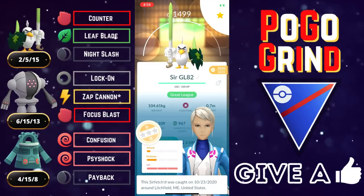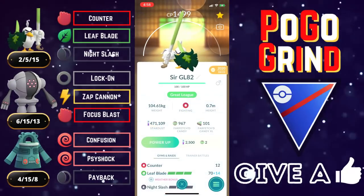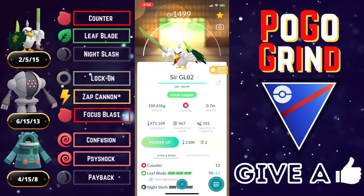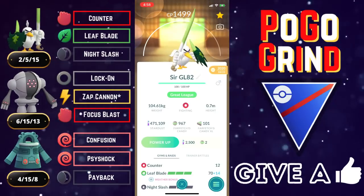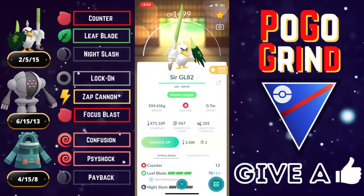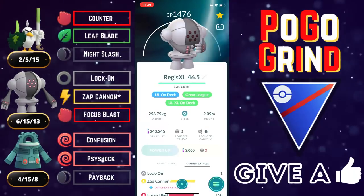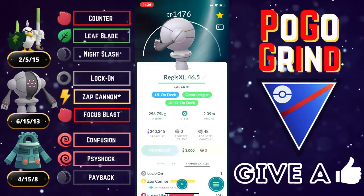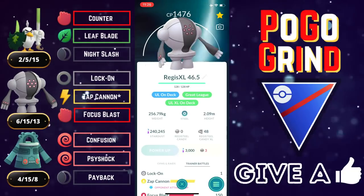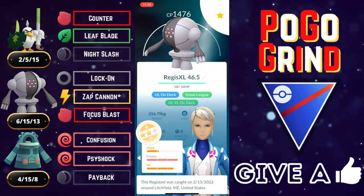Sirfetch'd is probably one of the best complements to Bronzong's weaknesses, as with its diverse move pool, it gives so much amazing coverage in the Great League. We are running Leafblade and Night Slash for coverage on the Ghost types. Leafblade is just an amazing move — a must-have no matter what you go with for the second coverage move on Sirfetch'd. Also on this team, serving as the safe swap, we've got Registeel. I wanted to give some added coverage for Sirfetch'd's weakness of Charm and the occasional Confusion user, so we landed on Registeel.